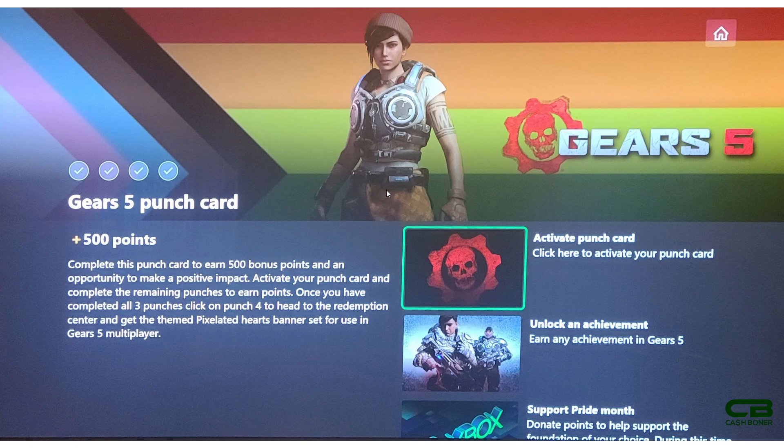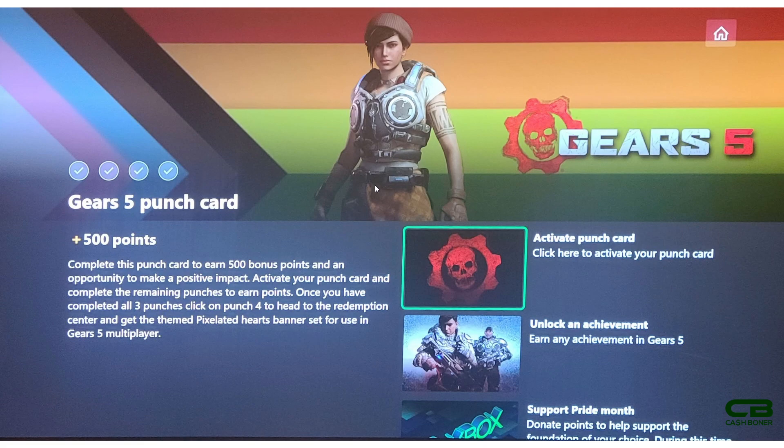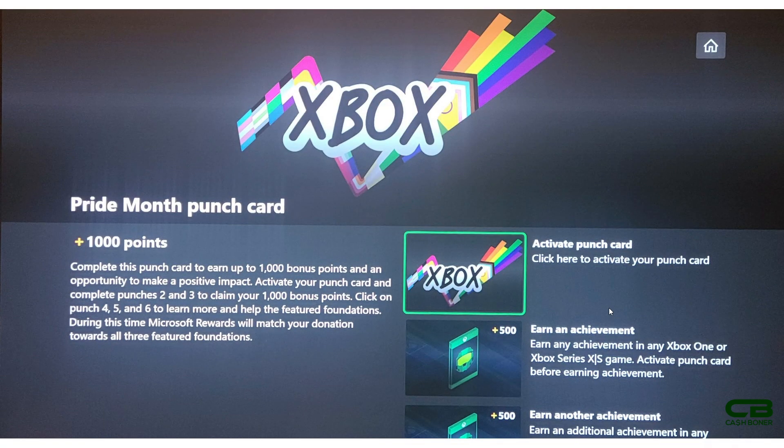The fourth punch card will let you redeem a themed pixelated hearts banner you can use in Gears 5 multiplayer. Once you complete all four tasks you'll get 500 points. So if you activate the first three punch cards and get one achievement in Gears 5, you'll get credit for this one plus the other two. For the Special Olympics and Pride Month punch cards you only need to activate them and get two achievements - you'll already have your thousand points for each.